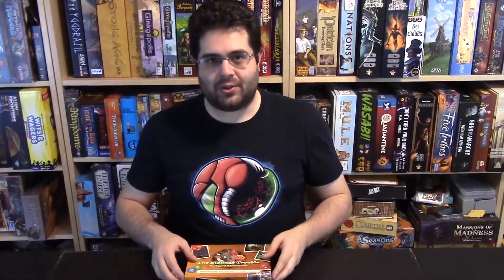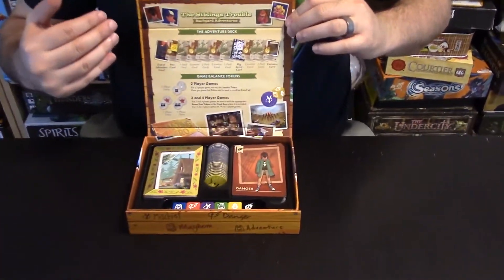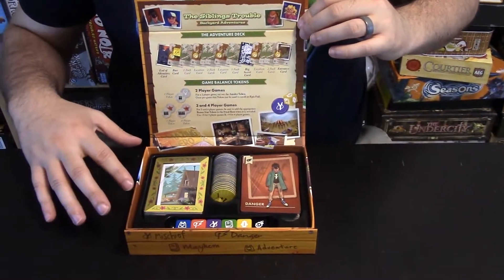So in The Siblings Trouble, you're going to be telling a story collectively with the other players of the game. And as soon as you open the box, you can see that a great deal of care was put into the layout and the physical design of the box. Everything in here is all that you need to tell adventure stories — theme-wise, like a Scooby-Doo or The Goonies. It's about a group of kids, the siblings, going on adventures that may or may not be in their imaginations, but are almost certainly in their backyards.